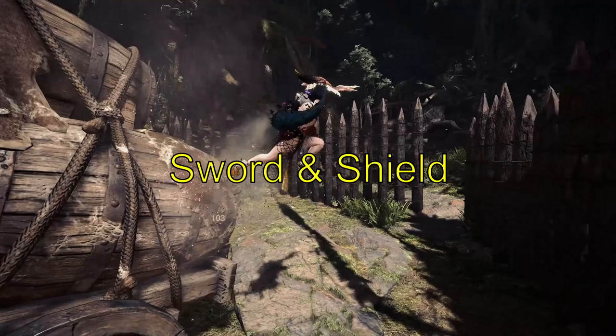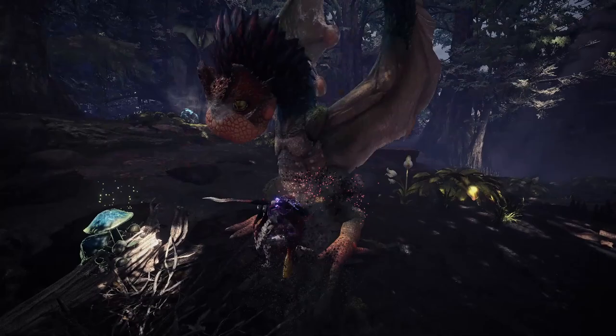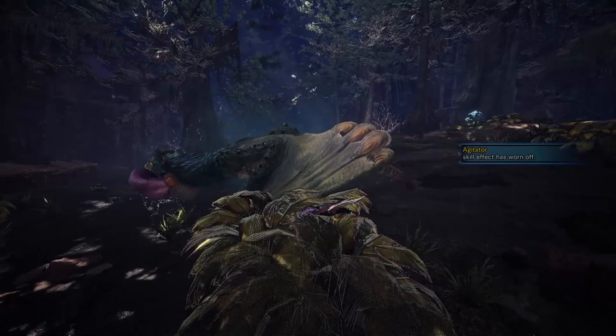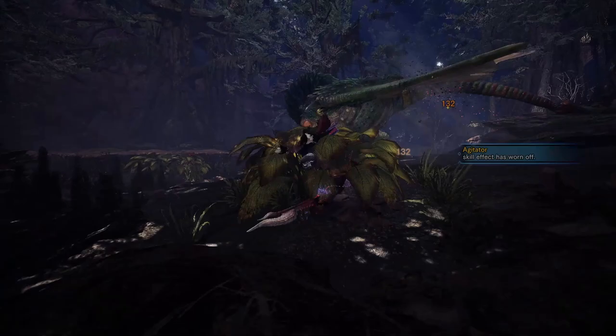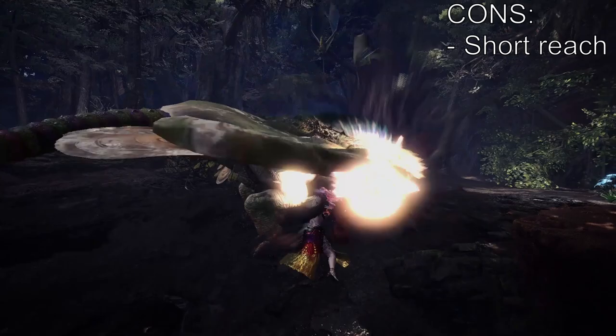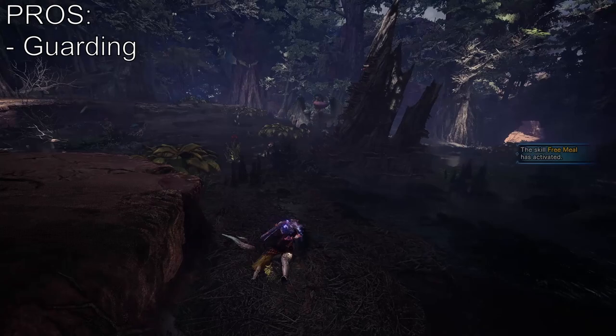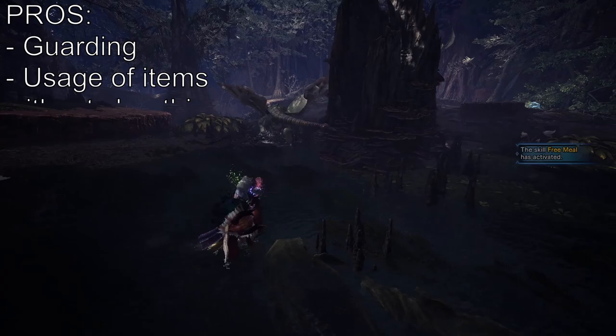Sword and Shield, also a very beginner friendly weapon — I would say these three weapons so far are the beginner friendly ones. With this Sword and Shield you've got a short sword and a buckler, so as you'd expect it's got a pretty short reach, giving you trouble against taller and flying monsters, but this time you get to guard against attacks. Sword and Shield is also unique in that it is the only weapon in the entire game that allows you to use your items without having to put the weapon away first.